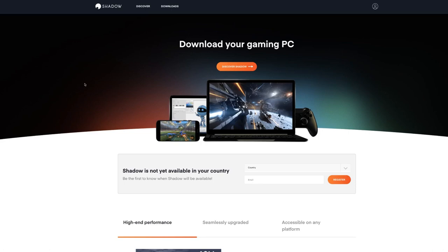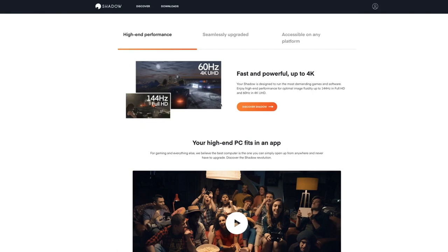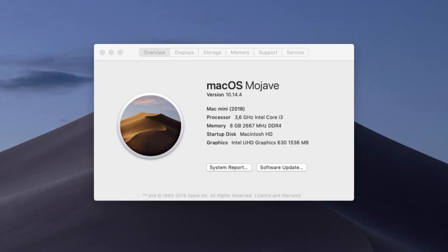What is going on guys, and welcome back to another video. There's something I wanted to try for a while, and that is gaming on a Mac. There's a service called Shadow, and I wanted to try this on my Mac mini 2018 with the 3.6 GHz Intel Core i3 processor and 8 gigabytes of RAM. I'll show you how that works right after the intro.